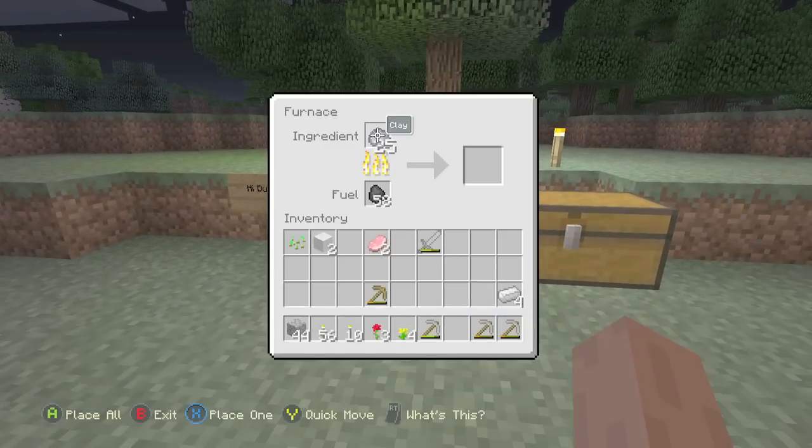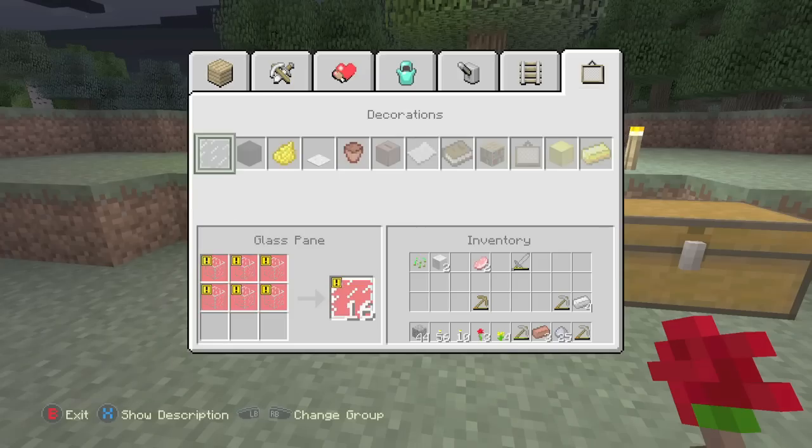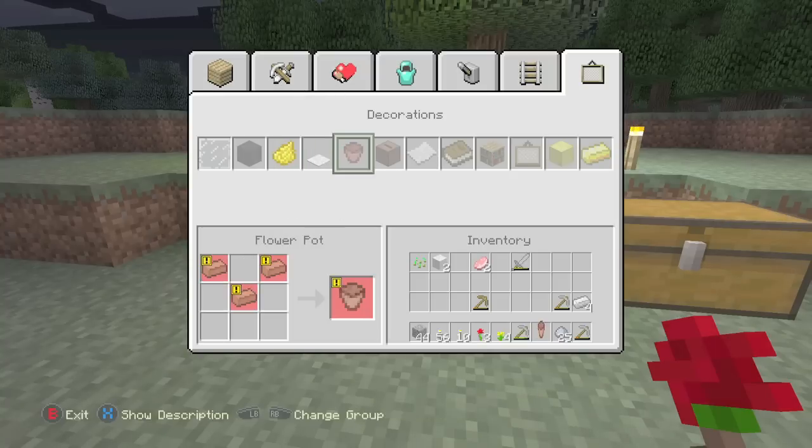The next step, you want to go to your furnace and smelt the clay to get bricks. You need three. This is just like smelting iron — you just put fuel into it and then get your bricks.